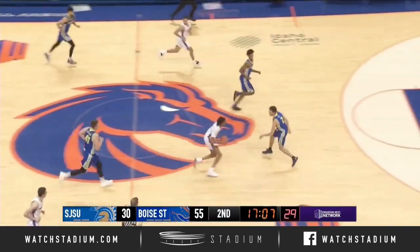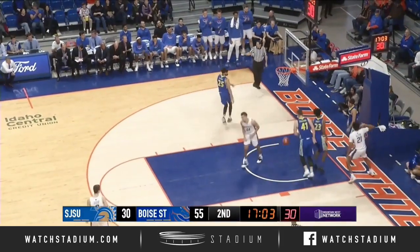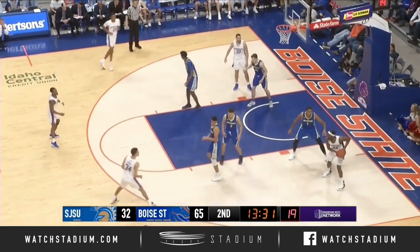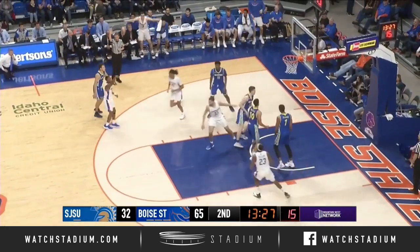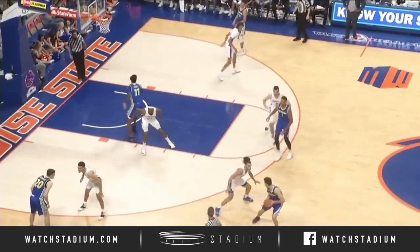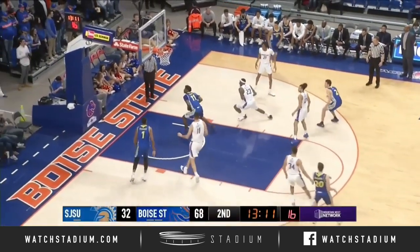Steal by Alston. Alston in the middle of the floor, making a beeline for the basket — takes it all the way in and gets the layup. Right block to Williams. Dickinson out front gets another three — his third three, after giving up some big percentages the last three games.